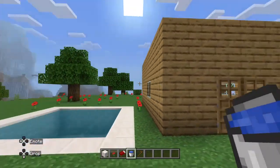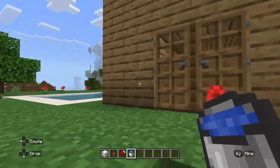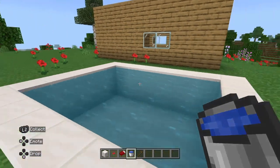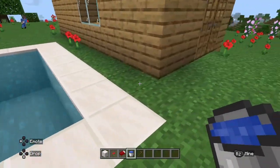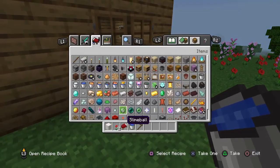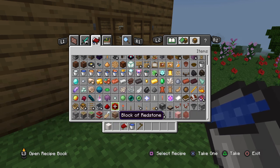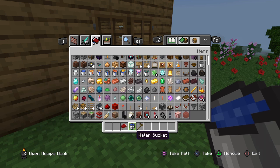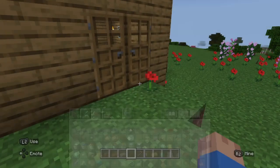And then when you want to take a dip — wee! — just swim around in there. That's a nice pool. And there are some flowers which I didn't put there — they just spawned, there was a spawn area — and that actually turned out pretty well, so I'm pretty happy about that. Just putting those away and I'm going to start the interior of the house now.